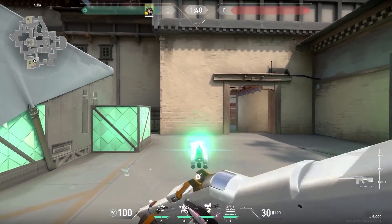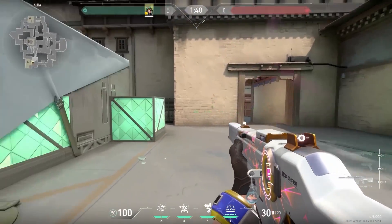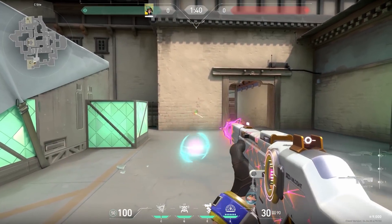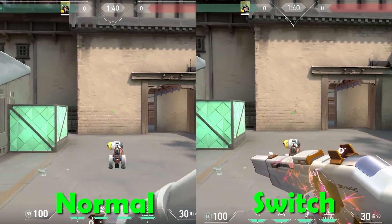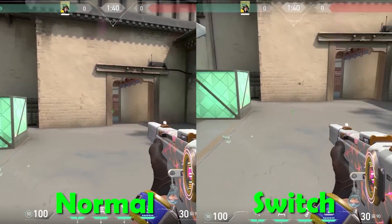If you retract your sentry gun with Killjoy, there's a small animation and it takes a while before you can shoot. But if you time it right and switch to your pistol and then back to your gun, you can shoot a little bit earlier. A very nice animation cancel — I would recommend practicing the timing a little bit.